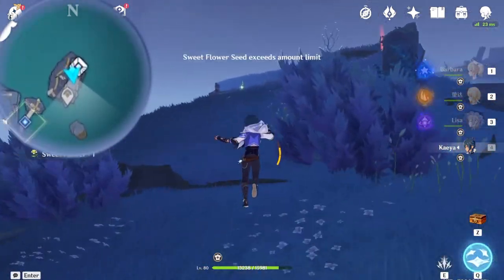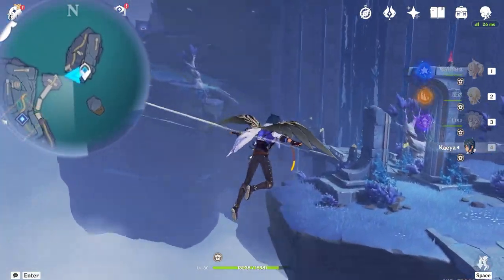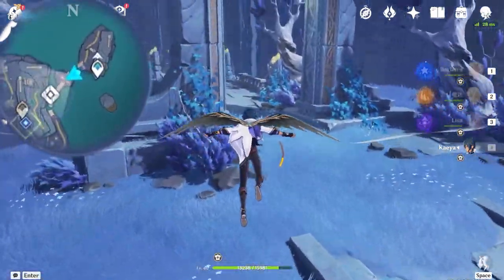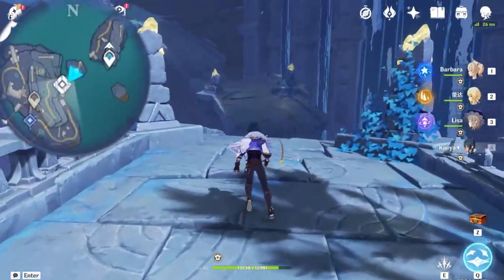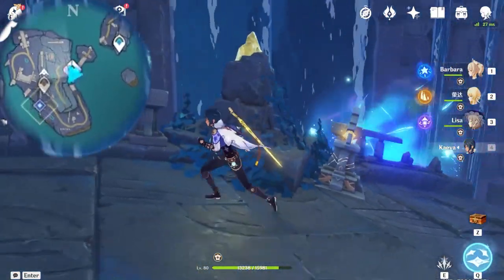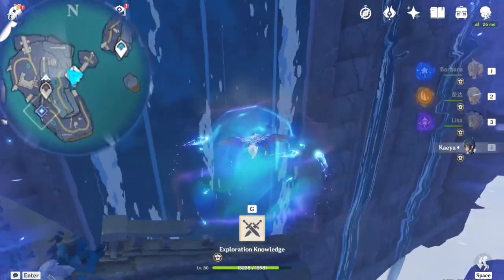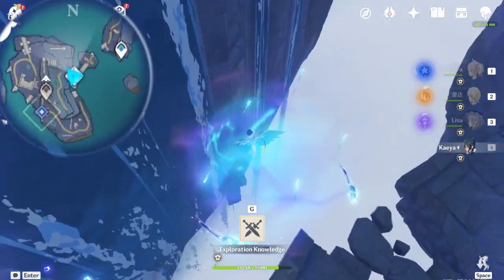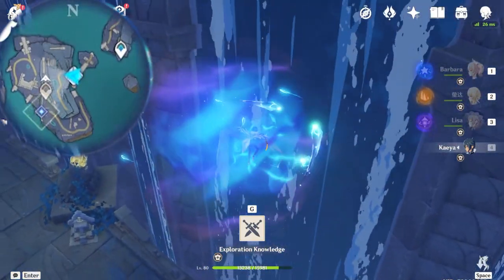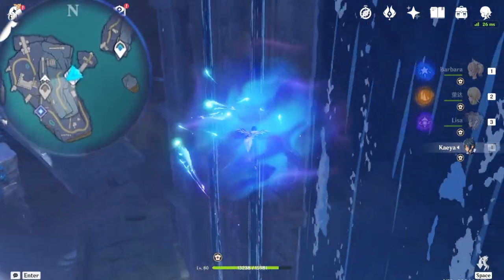We'll be collecting a lot of key sigils in the upcoming parts, just because they are also linked to 100% completing the map and the main story quests of Enkanomiya. Right here is one of the same mechanisms you can interact with, and you'll see these bubbles behind you. All you have to do is jump towards it and open up your wind glider, and it should slowly carry you upward. Here is our second key sigil we can collect during this.